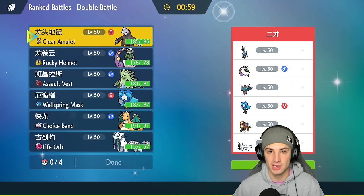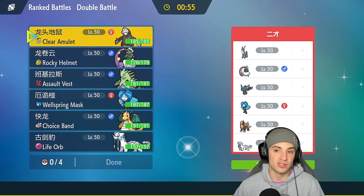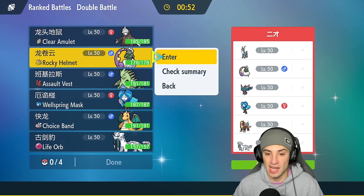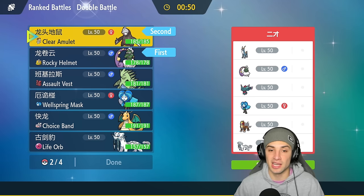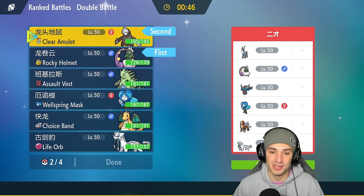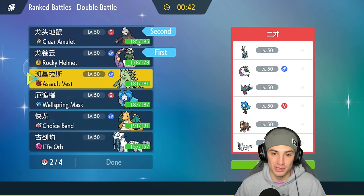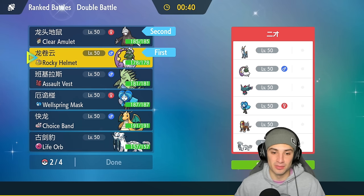Going Excadrill and Tornadus again — setting sandstorm that way if needed, plus Tailwind in two turns, which is amazing. I actually really like this combo over Tyranitar and Excadrill because I can set up Tailwind and sandstorm in two turns.